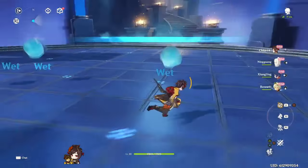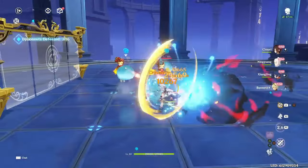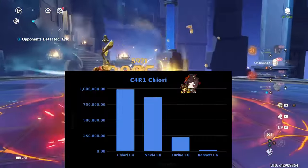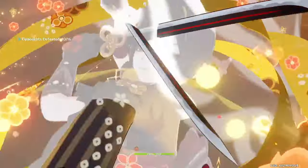As you may or may not know, Chiori gets possibly the highest damage increases from her constellations in the entire game. At C4R1, she's nearly dealing hyper carry damage, and from C0 to C6, her damage can more than triple, and that's while still using her as a sub-DPS.